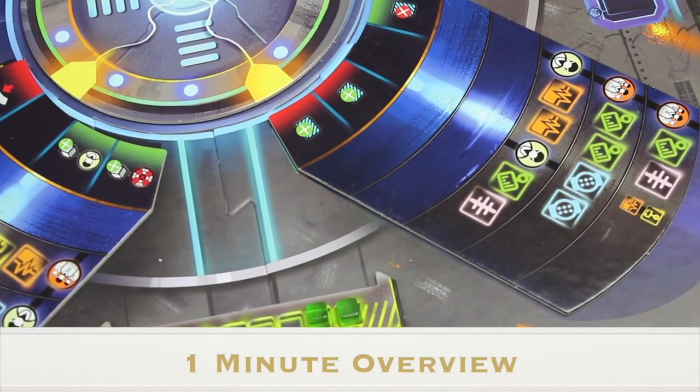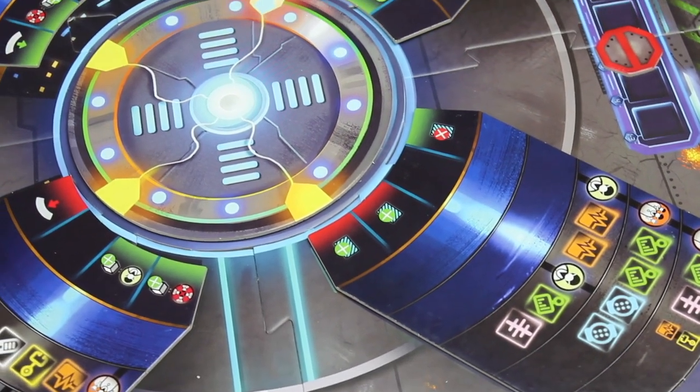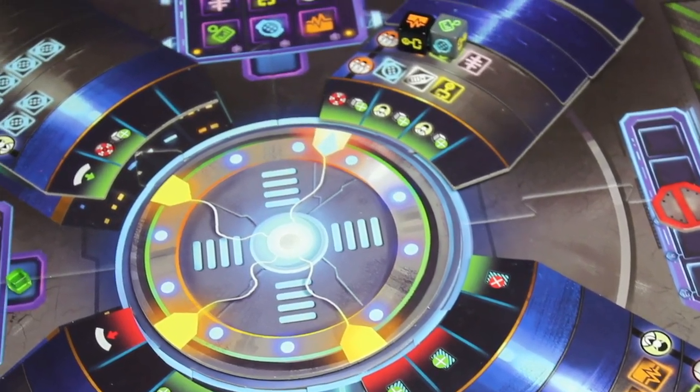This is for one to five players, a cooperative real-time game. This is going to be a rules school, basically my version of how to play. We're going to teach you how to set up and play the game so that you can skip the rulebook and enjoy it right away. Flatline is a real-time cooperative game where you all play as medics, working together, trying to treat all the patients on the spaceship before time runs out.